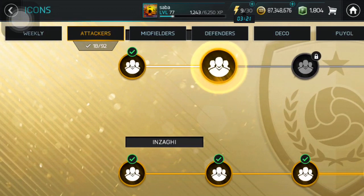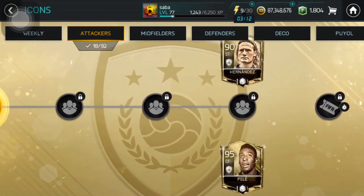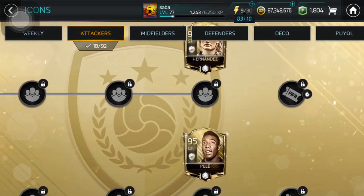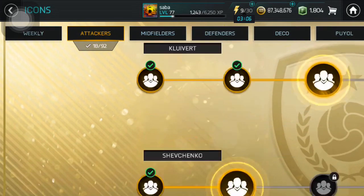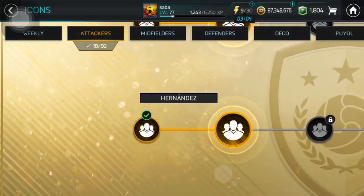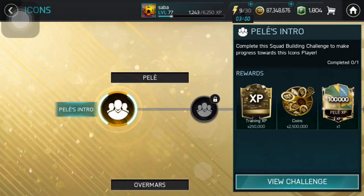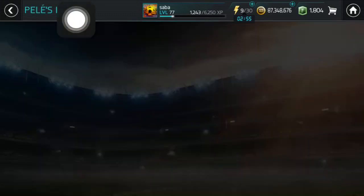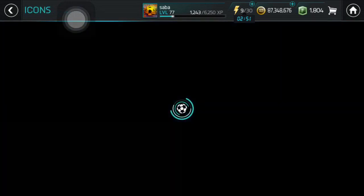First of all, I want to say that I have 87 million coins. That's because I completed a whole bunch of these SBCs for icons. I had 115 mil or 117 mil something like this. I completed all of those first ones except Pele, because he needed 85 rated teams so that was not profitable.